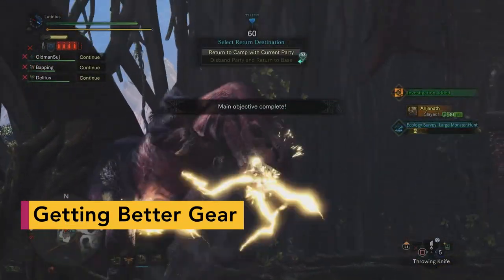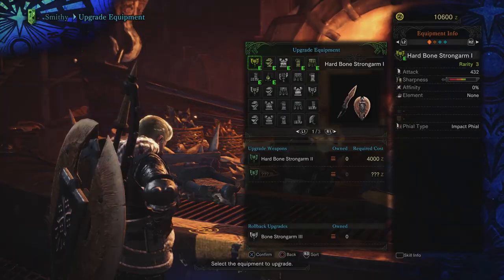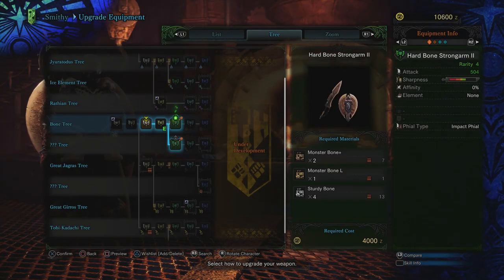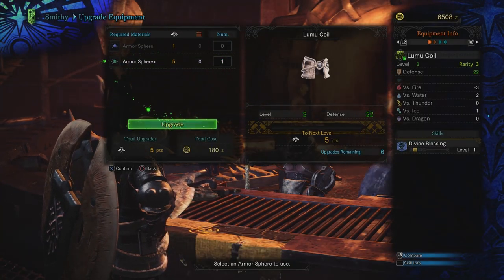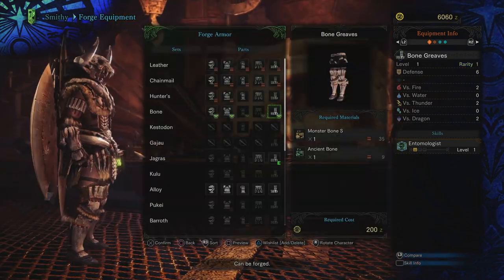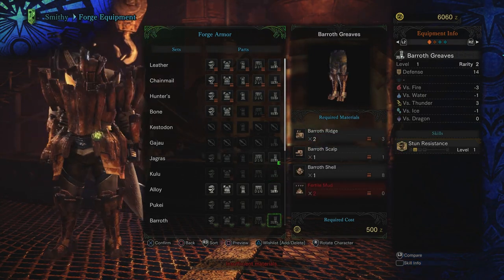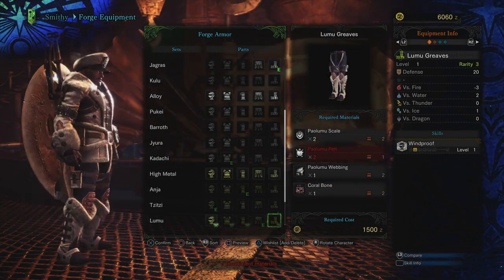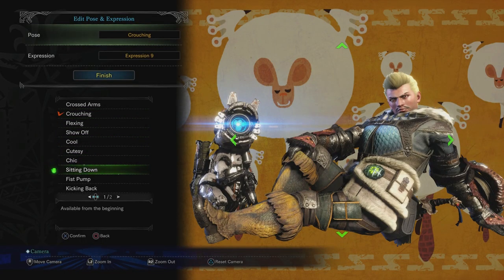Once you start killing monsters, you'll want to go to the workshop to make better gear out of their remains. There are complicated upgrade trees for weapons, but at the beginning all you need to know is that all upgrades will help. Armor is simple — there are no upgrade trees. You just craft the best armor you can from the monster parts you have. For earlier on, go for whatever has the biggest defense number, or more importantly, whatever looks most fashionable. Monster Hunter armor can get very silly — embrace it.